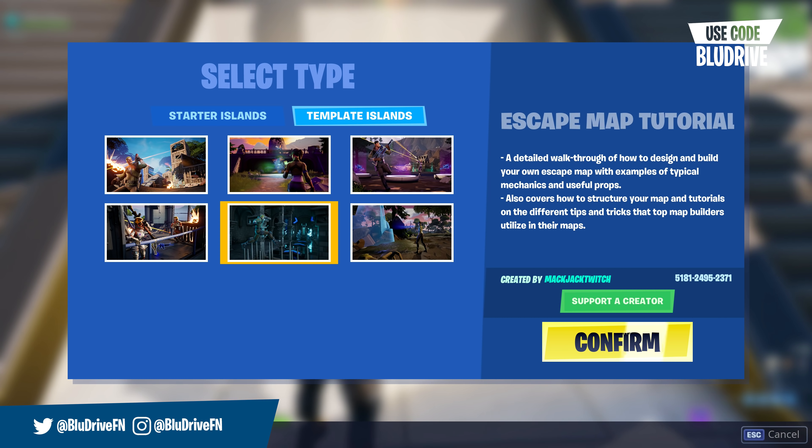In terms of new starter islands — completely blank ones — we have the new shoreline island, which is absolutely massive. This is the biggest map that Fortnite has ever added to creative and it's definitely going to be a staple of my builds in the future. It's a gigantic flat grassland area that tapers off into the brand new water mechanics added in Chapter 2 Season 1, with sandy beaches all the way around the outside. You can even go in the water and swim around — I think this might be my new default island.